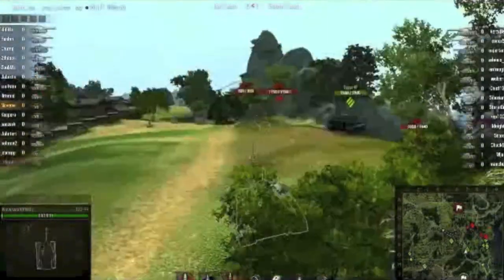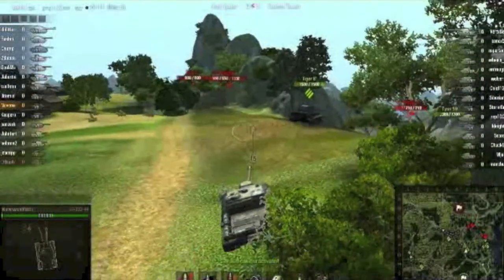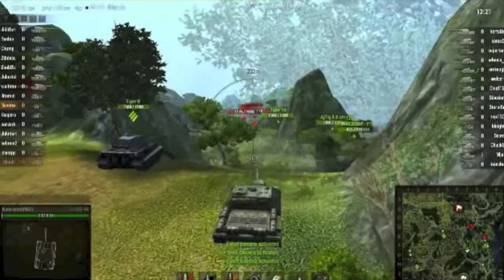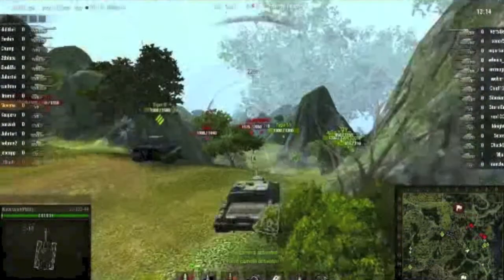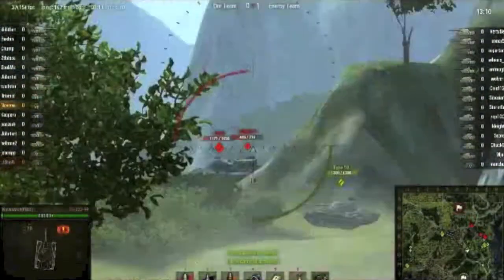So here we are — we're going to help our Tiger II friend. Right now I'm looking at those guys over there, but I decided to help my Tiger II. Let's go to sniper view. Aim on the lower plate — going too low. Hit the tracks, and his tracks ate the shell.